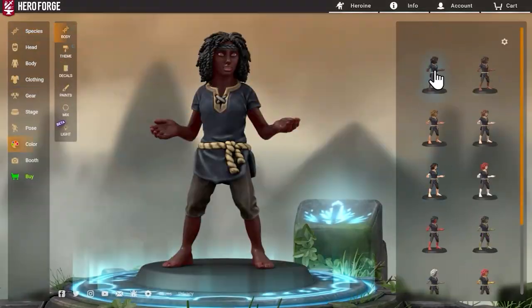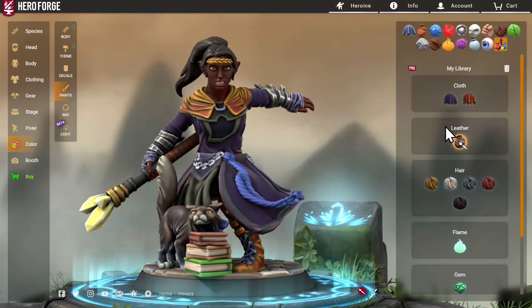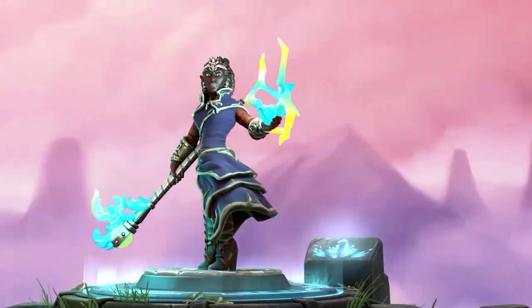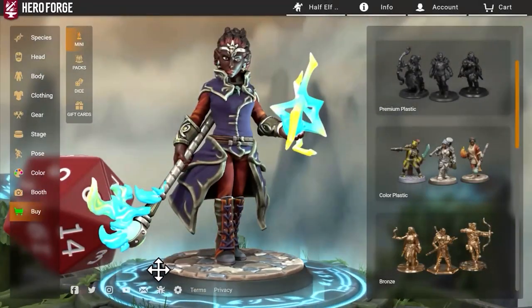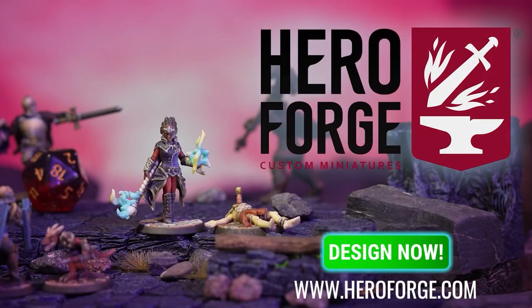HeroForge is the internet's home for customizing and 3D printing tabletop miniatures and statuettes. Design your character from the ground up and see it in full 3D, and finally have a miniature that captures your vision. With color printing available and an easy, intuitive system of creation, HeroForge is the gold standard for custom miniatures. Go to HeroForge.com today and start building.